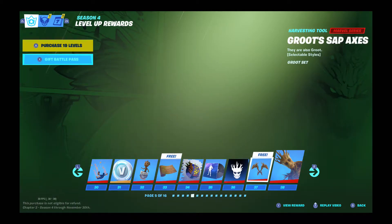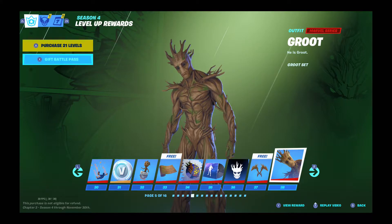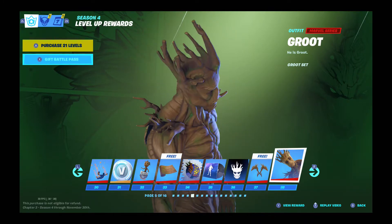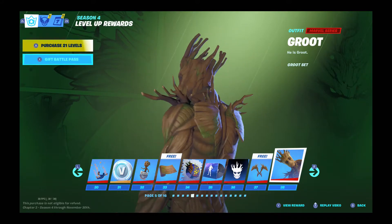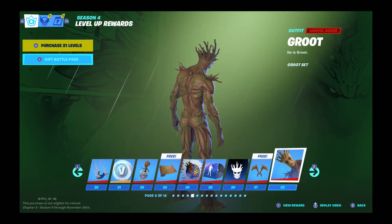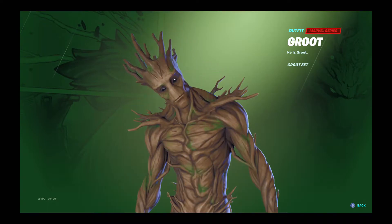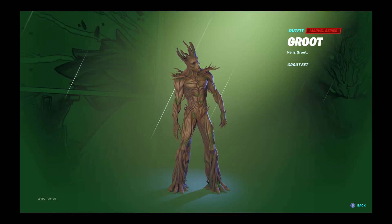Coming in at my number 6 spot — I feel bad to do this to Groot, but sorry Groot, you're in the 6 spot. He gives me weird vibes. This man doesn't even have a brain. And what is that head? And also his feet — look at those feet. They're supposed to go for a tree root look, but I don't really like this skin. Coming in at the number 6 spot: Groot.